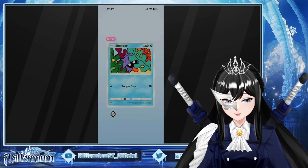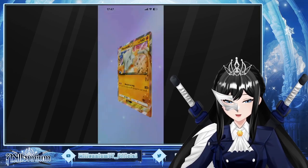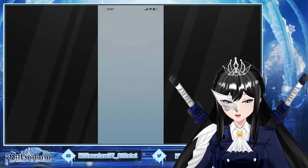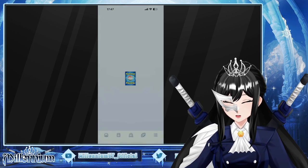Bulbasaur. Shellder. Tentini. Sandslash. And a Mewtwo. And a Marill EX. All right. All of them are new — duh, they're our first cards.